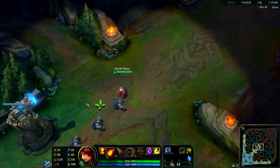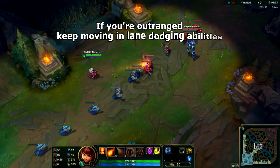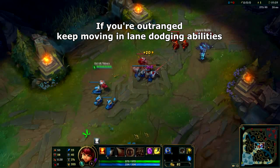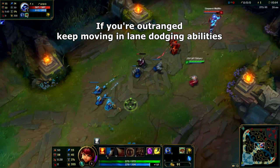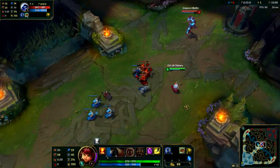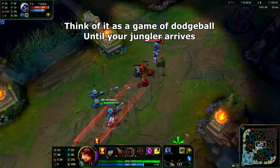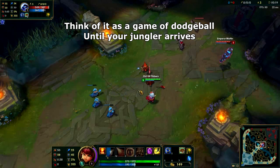In the mid lane you will have three different types of matchups. Since Annie is a short range mage, you'll often find yourself against champions who can farm minions and poke you out of lane from a distance and there isn't a whole lot you can do against them. This is where your mobility comes in handy — you want to be constantly moving around in lane dodging the spells being thrown at you. So if you're laning against a Xerath, a Lux or a Syndra, the mid lane basically becomes a game of dodgeball. Just try to farm up and wait for your jungler to gank, at which point you can burst them down.